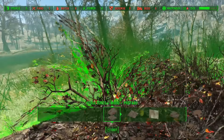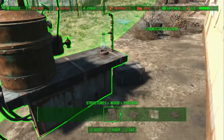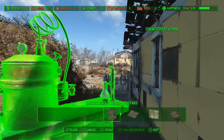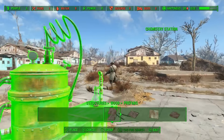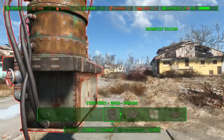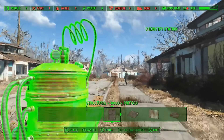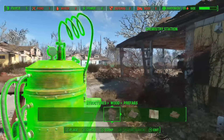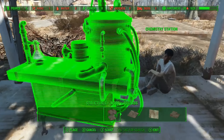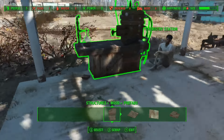Now as you're deconstructing things, back here you can find a chemistry station. That can be used later to craft items. It's kind of hidden here so you might not know it's there if you're not looking for it. I would just pick that up and walk it to wherever your main building is. I usually use this building here since it has all of the other stations already set up — just grab that and drop it down wherever you want.